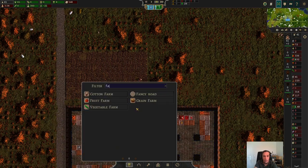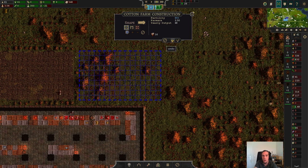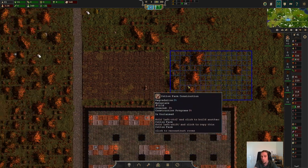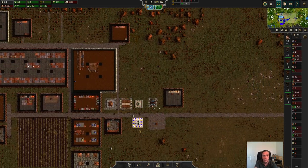We're also going to get a small farm going, just like I did with the cotton — just to get the ball rolling. Once we have that done, we'll set up larger fields. But for now, just small fields, as our workforce is limited.